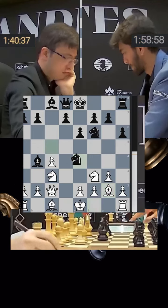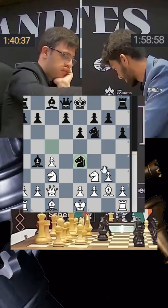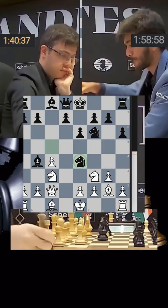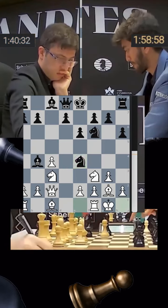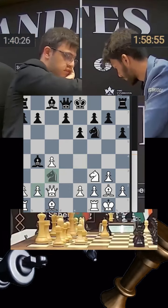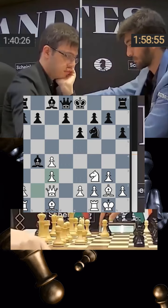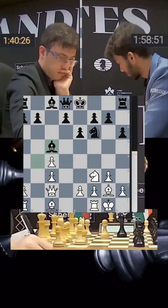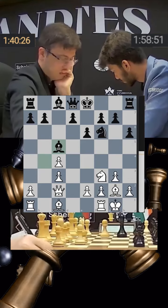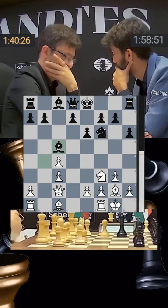It's important for Gukesh to take advantage of the fact that this knight is pinned, and he does go knight e4, attacking the knight on c3. Castles happens, knight takes knight, pawn takes knight, and the bishop drops back. What could be more logical than bishop c5? Nijat is going to push his pawn in the center to e4.